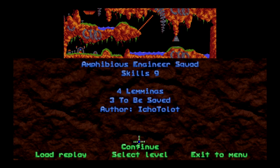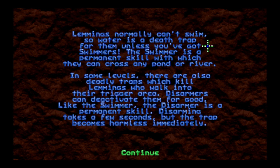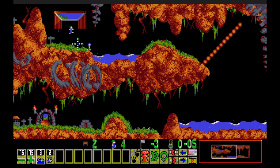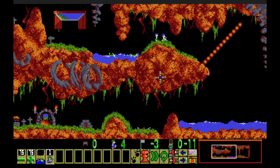Next level is Amphibious Engineer Squad, which is probably going to be swimmers and disarmers. Swimmers are from Lemmings 2; disarmers are completely new to NeoLemmix. Four lemmings, gotta save three. Lemmings normally can't swim so water is a death trap unless you've got swimmers — the swimmer is a permanent skill. There are also deadly traps which kill lemmings who walk into their trigger area; disarmers can deactivate them for good. The disarmer is also a permanent skill — disarming takes a few seconds but the trap becomes harmless immediately.